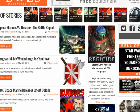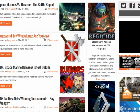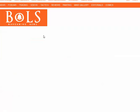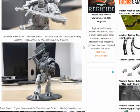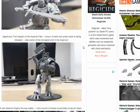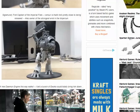Forge World — my, what a large axe you have. Two imminent releases, both arms with ridiculous size hand-to-hand weapons. I thought that was a conversion, but apparently not. Sigismund, first captain of the Imperial Fists. A new demon engine this way walks — I bet a bunch of Ewoks could totally bring him down.